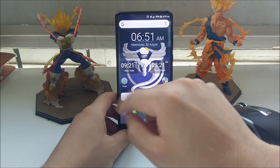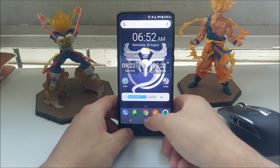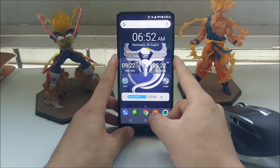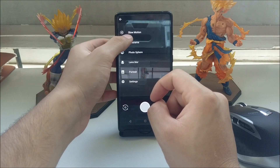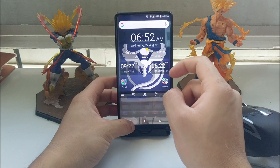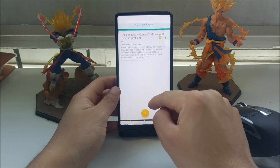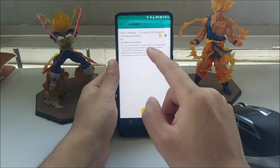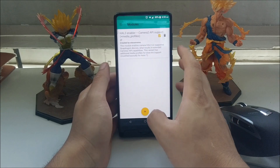The double-tap power button gesture launches a camera. What I actually use isn't the pre-installed LineageOS camera — it's a modified Google Camera app. I'm able to use features like slow-motion video, lens blur, portrait mode, and Photosphere because I've rooted my device using Magisk. I should have mentioned that earlier — my device is rooted via Magisk Manager, and I've installed a module from within it.